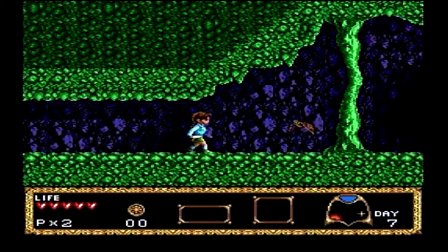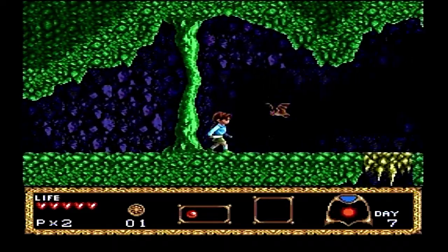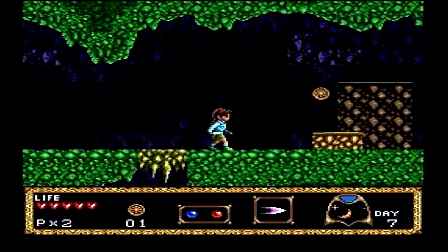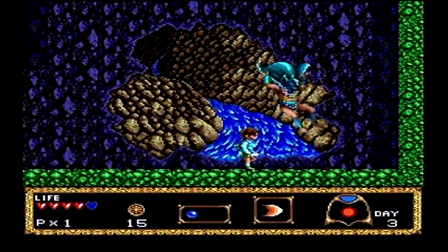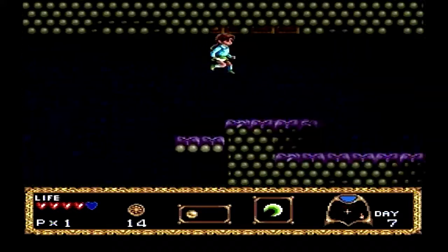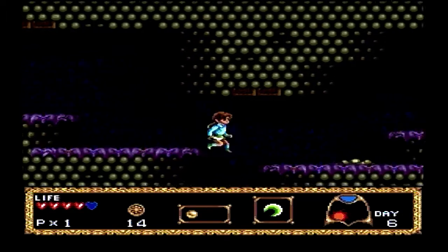Basically, you start off with a knife. You end up getting different color orbs that do different things. For example, a red and blue orb give you the best weapon in the game — just a projectile that goes all the way across the screen. There's also another projectile that gives you a Strider-like sword swing, and another one that gives you a boomerang that only works going one direction and doesn't go all the way across the screen. Once you get the red-blue combination, never ever switch — unless you have to.